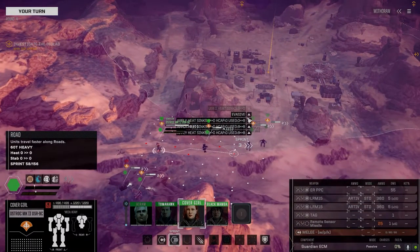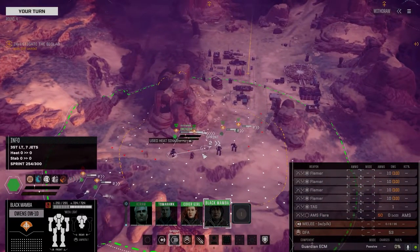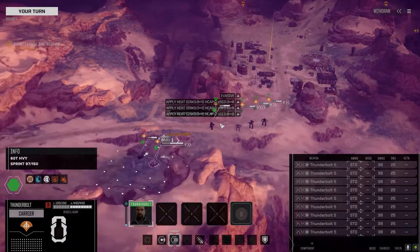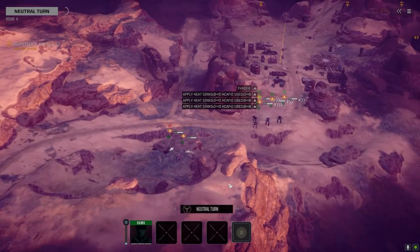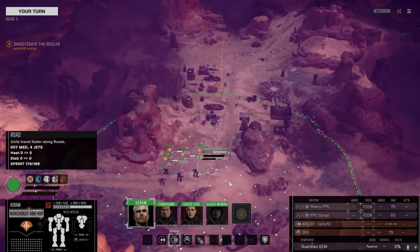I bounced between one, two, three, four - this is the fifth jump. I'm at a position now where I'm between two planets that are ten days apart that are both Two Skulls. I went to two financial reports trying to get a mission I could use, and then I finally was able to get a Two Skull Blackout mission. So that's what we're going with.